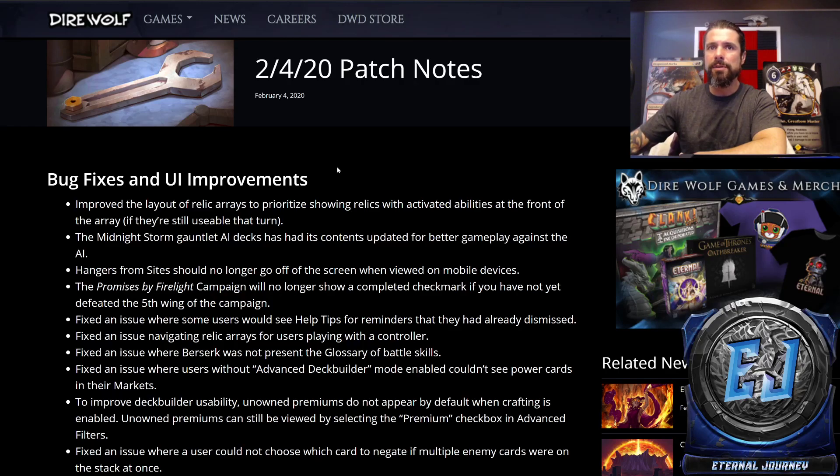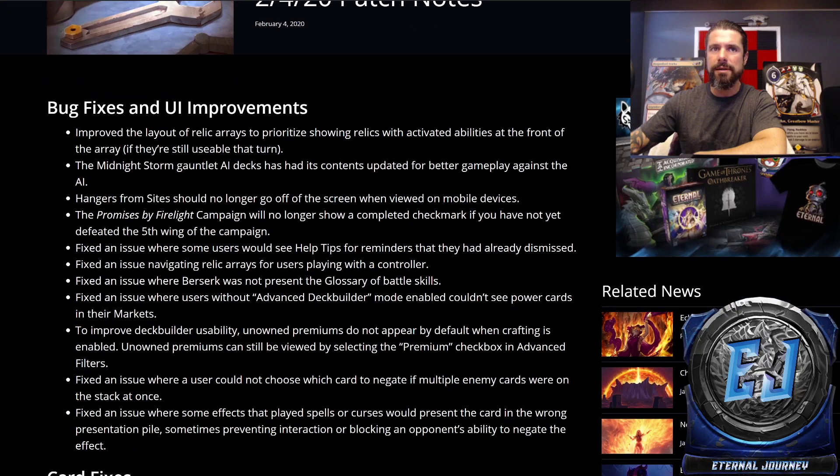Fixed an issue where some users would see help tips for reminders that they already dismissed — you can see where that would be annoying. Fixed an issue navigating relic arrays for users playing with a controller. Fixed an issue where Berserk was not present in the glossary of battle skills. Fixed an issue where users without Advanced Deck Builder mode enabled couldn't see power cards in their markets — that's a little awkward.